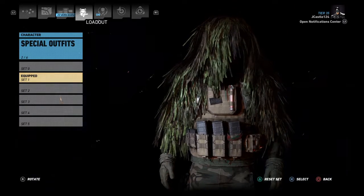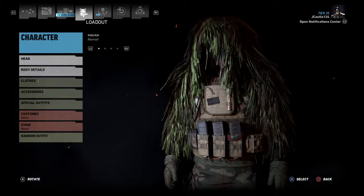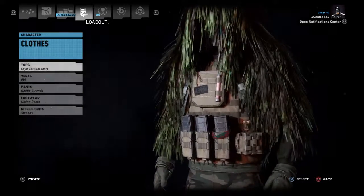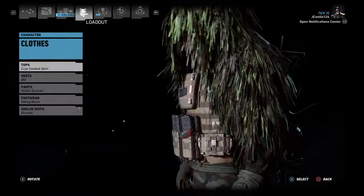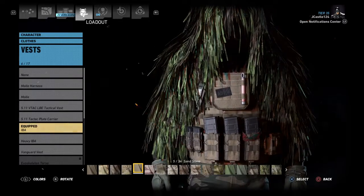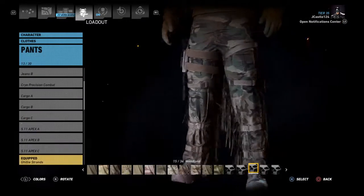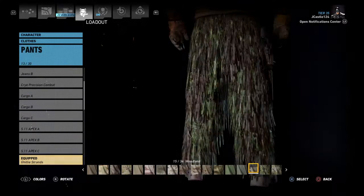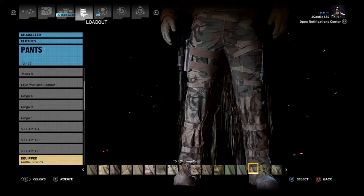As you can see, it's got a sandstone vest. The crye combat shirt is the same. Instead of black it's all olive drab — IBA vest again, just the regular standard IBA vest in sandstone, switching up colors. I chose ghillie strands because I saw in Dark's video how well they blended in, though it depends on the environment you're in.